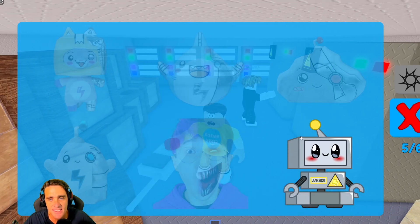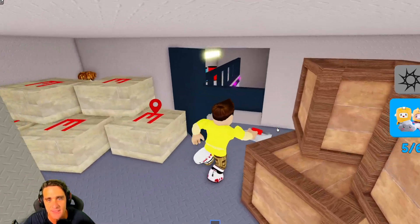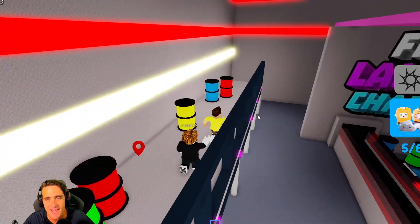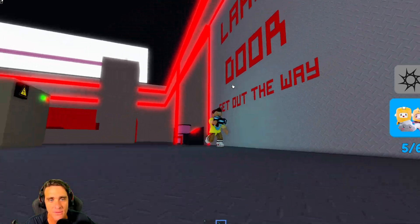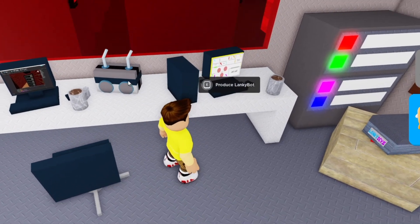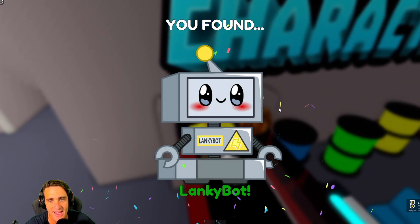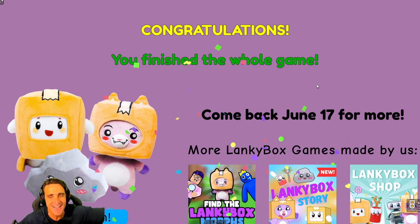Now we just have to find Lanky Bot. The radar is over here somewhere, telling us to go this way. Maybe I could blast this door open — no. Maybe it's in this office here. I bet there's a button right here — 'Produce Lanky Bot.' Does that open the door? There's Lanky Bot right there! You push the button and then Lanky Bot comes out on the factory line. We got them all!